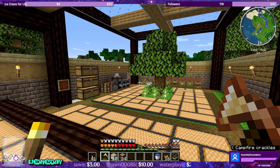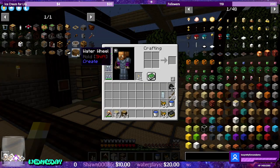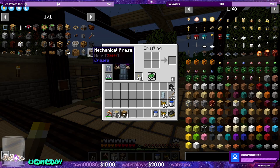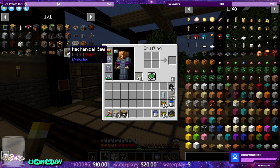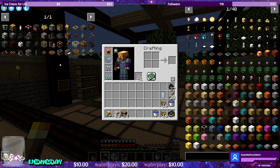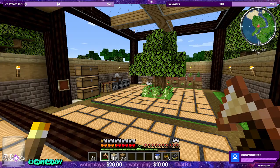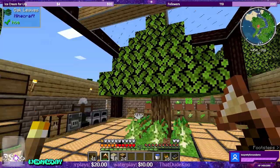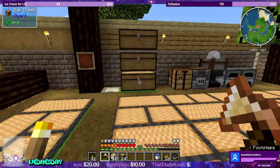Now that I've given you a quick update of everything that's been going on: today what we're going to be working on is Create — finally the water wheel, the mechanical press, the mechanical saw — and then I'm going to add a little bit of my personal touch to it. I also want to make the depot. I tested this out playing around in a practice world because Create looks super fun.